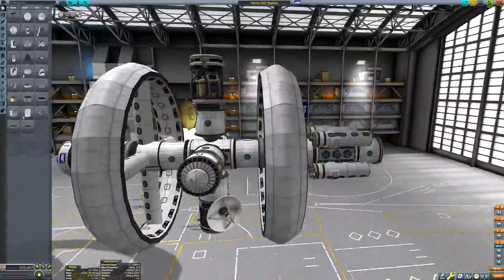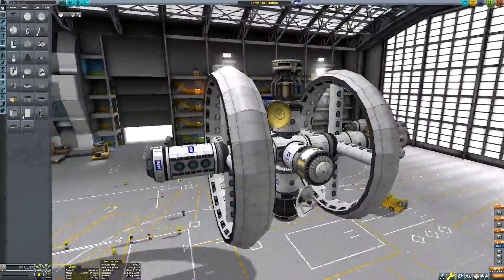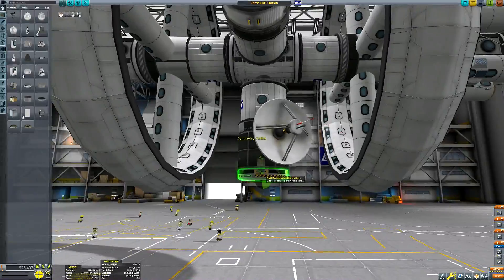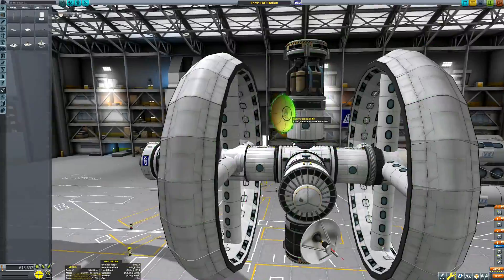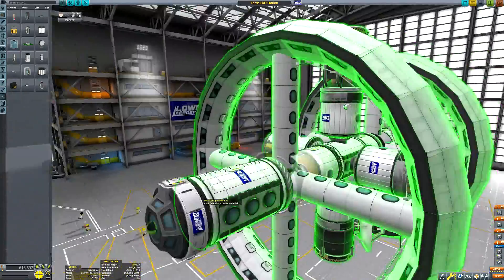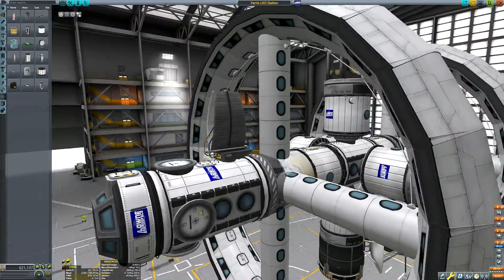So there we have our habitat rings. I'm guessing most of you will know the purpose of having rings that spin around on a space station, but for those of you that aren't quite sure — or just think that they're for aesthetic purposes only, which granted for KSP that is what they're there for — the actual functional use for them in real life is that they can be used to generate artificial gravity using centripetal force.